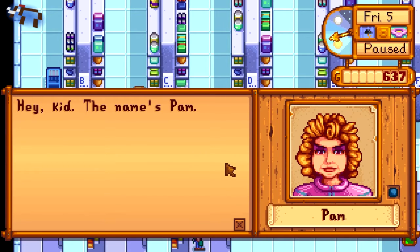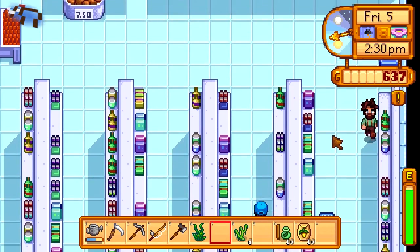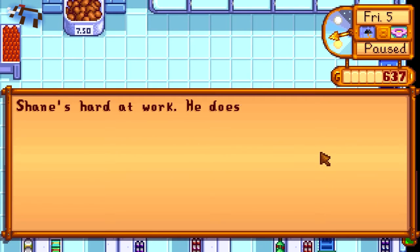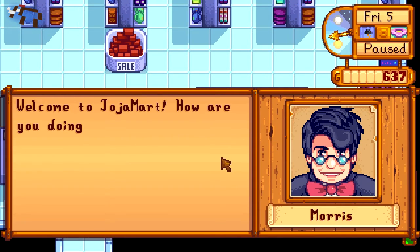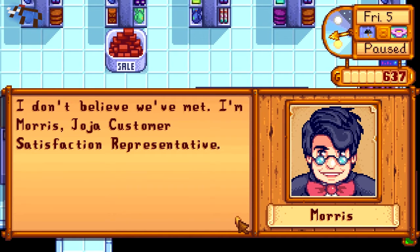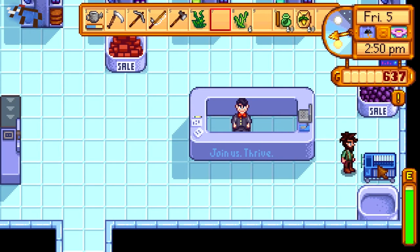Pam — nice eye makeup. 'Hey kid, the name's Pam.' And that's all she has to say. Holy bananas, look at all this stuff — ah, this freezer section. There's like a mailman apparently. Hard at work, huh Shane? 'Join us. Thrive.' It's like the Borg. 'Welcome to Joja Mart, how are you doing today? I don't believe we've met — I'm Morris, Joja customer satisfaction representative.' Oh yeah, this is creep-tastic.